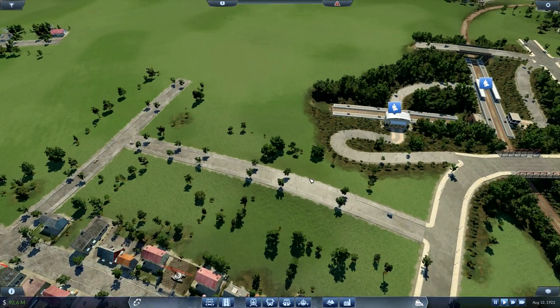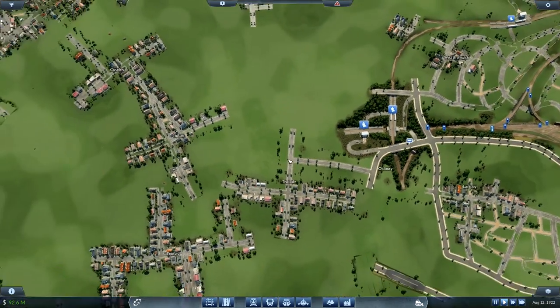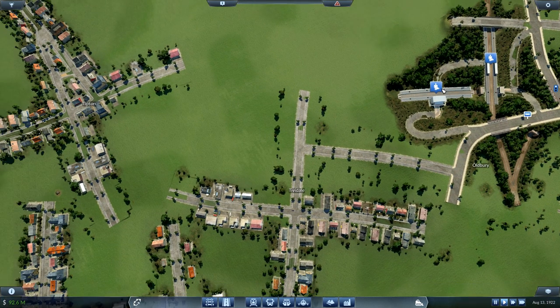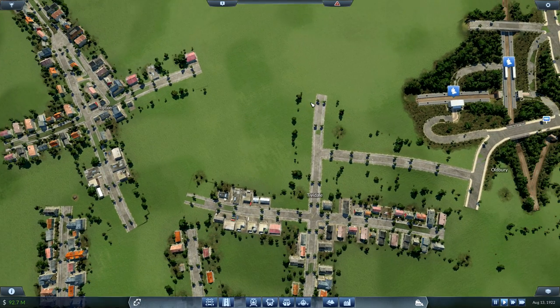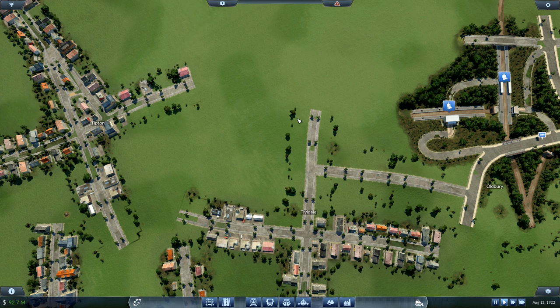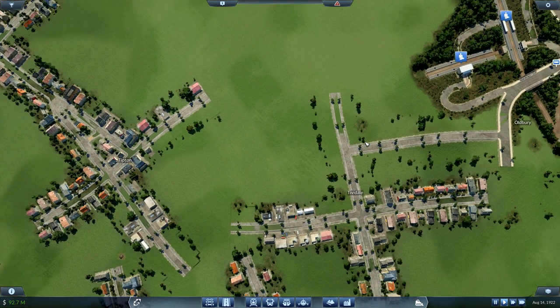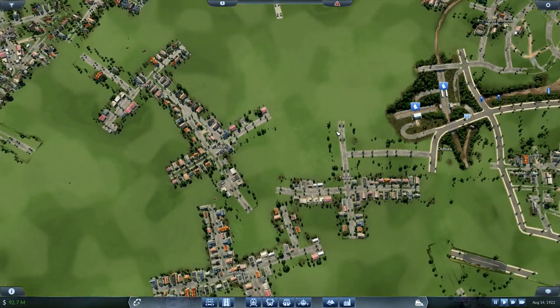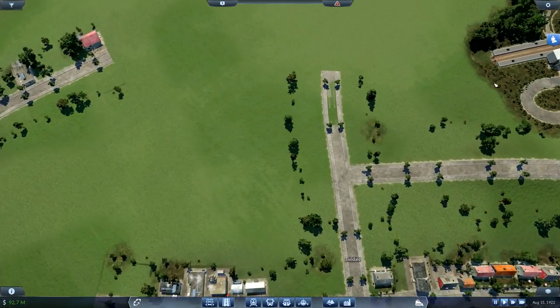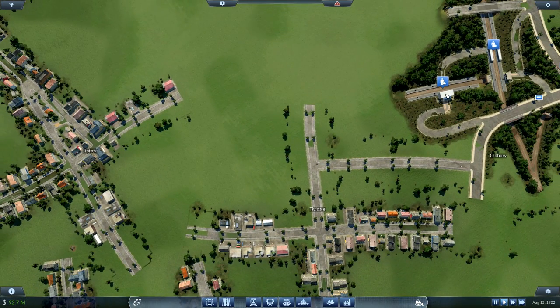So this is the issue we have - that is roughly where the Sandwell and Dudley stop would have been. Tipton is going to be there so we want it kind of in the middle. Given that this station is not serviced by Virgin we should be all right. We're going to keep those stops in for the short-stopping West Midlands trains service.